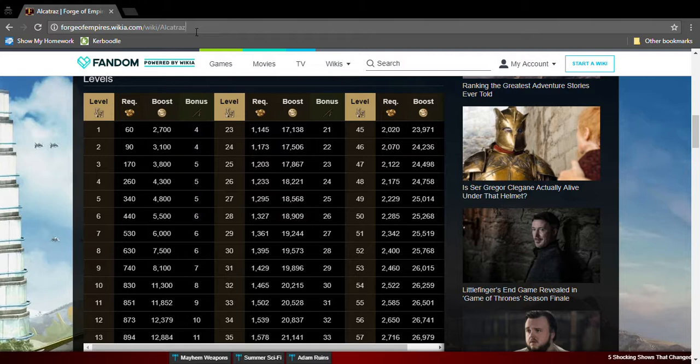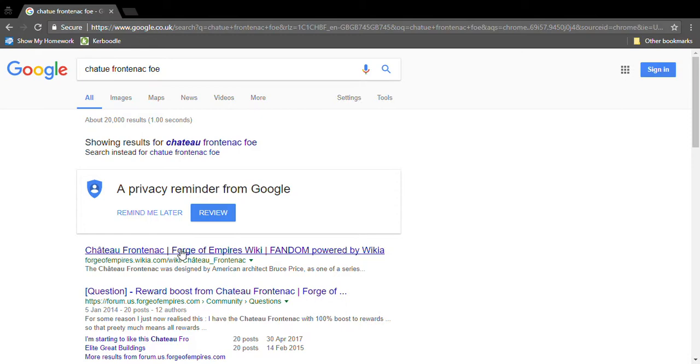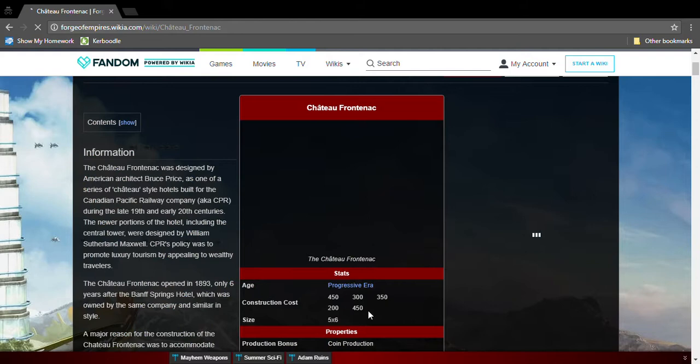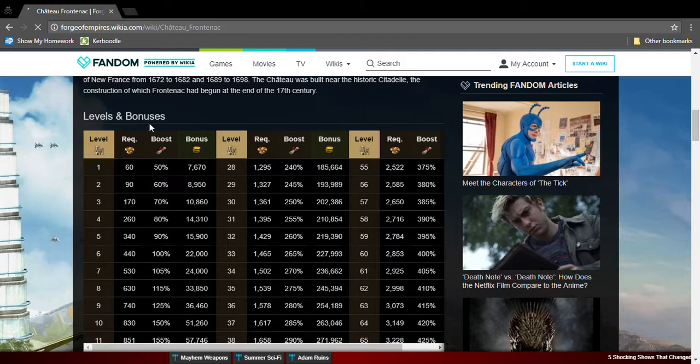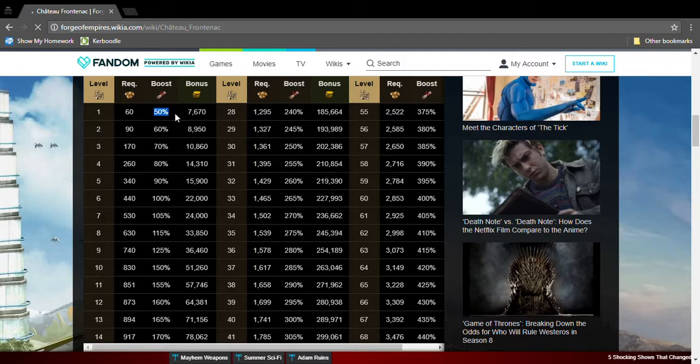If you do this, the Alcatraz produces Rogues — four Rogues per day at level 1, which is about 130 Rogues in a month. This is insane. Have this great building, please. The next one is Château Frontenac, which is Progressive Era. It's a five by six and gives quest bonuses and coins. At level 1, it boosts quest rewards by 50% — so if a quest gives 20 diamonds, it becomes 30 diamonds. Absolutely insane.